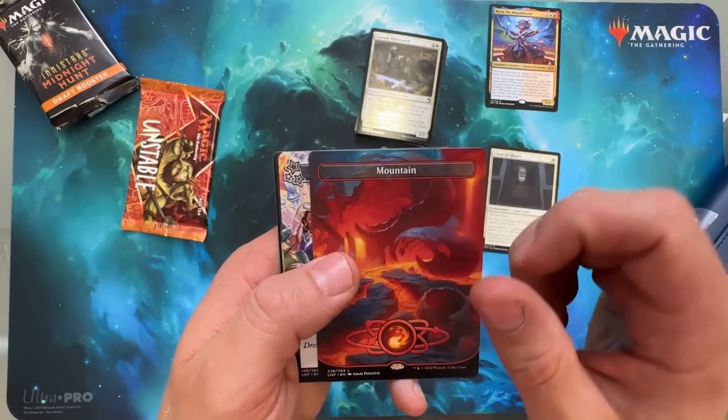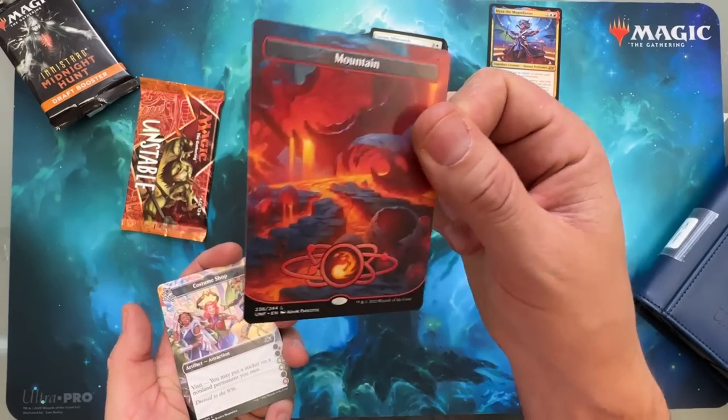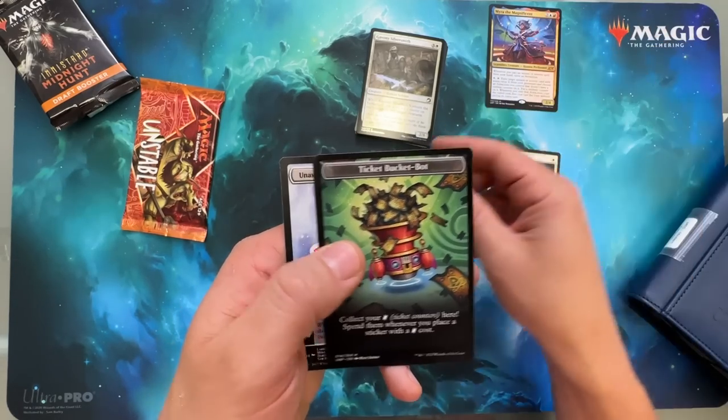These lands were bonkers — I think they sold for a decent amount for a long time, because why wouldn't you want to play a handful of these in a deck? Costume Shop. Bounce Chamber. And that's it. But hey, Myra the Magnificent — hopefully that's worth a few bucks.